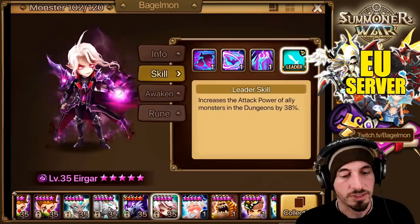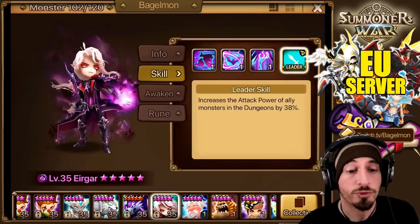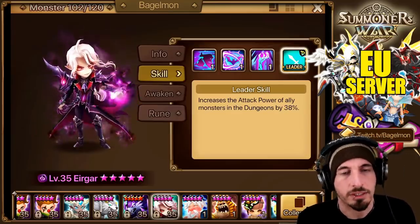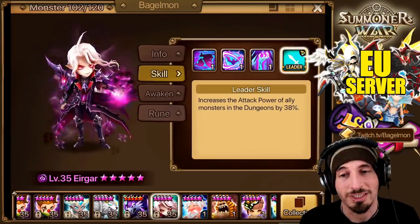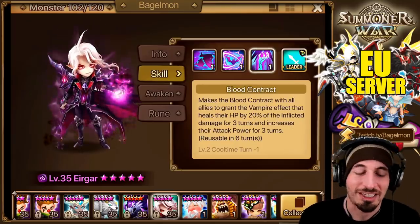The Wind Nine-Tailed Fox is only for Wind units at 40%. So this is actually a really good Riftbeast unit. You're not going to want to run him in every single endgame thing — like Giant's B10 — but you can actually use him there. Anyway, we're going to build him for Riftbeasts.